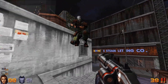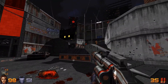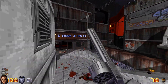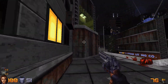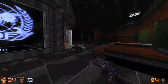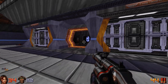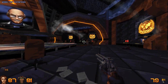The weapons you start with are an electrified baton and an 18-chambered revolver known as the Loverboy, which fires three magnum rounds at once. This gun remains useful throughout the campaign, especially with its alt fire that can lock onto multiple enemies and slightly slow down time when lining up your shots, followed by a flurry of rapid fire shots that nail all targets with precision.